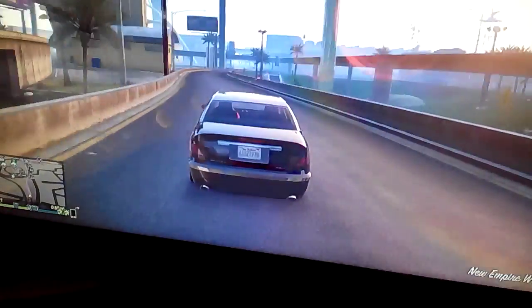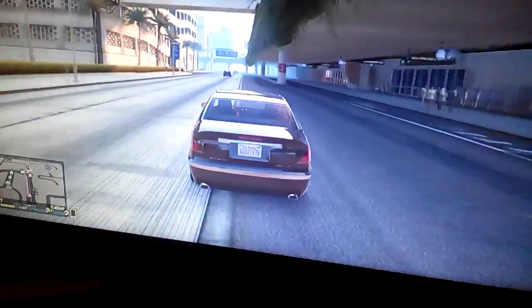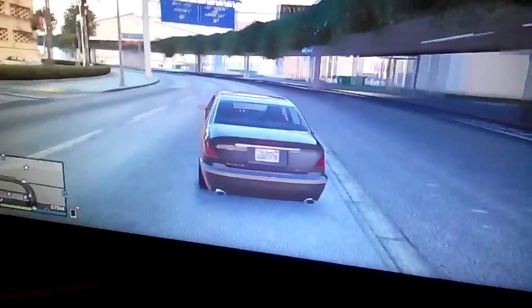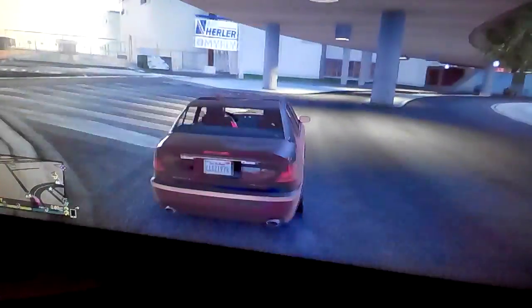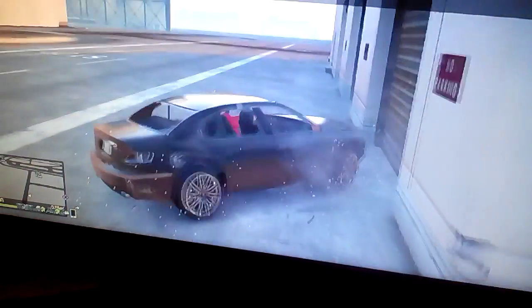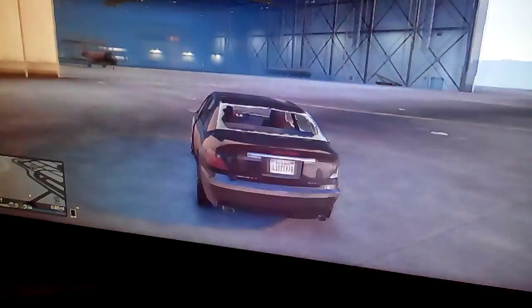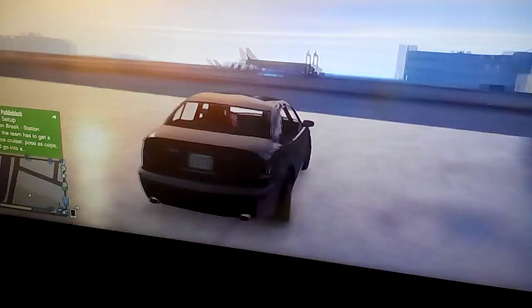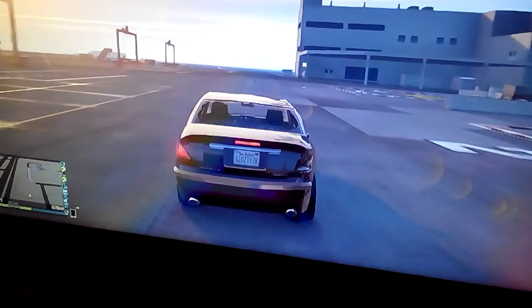First, we're going to head off to the airport and I'm going to show you the Titan location. There's also this way of getting into the airport — I like to go in this way. Also, this is where you get the private jet; the private jet is right here. You've got your bunch of helicopters over here — we don't want the helicopters, but we'll maybe fly one later.